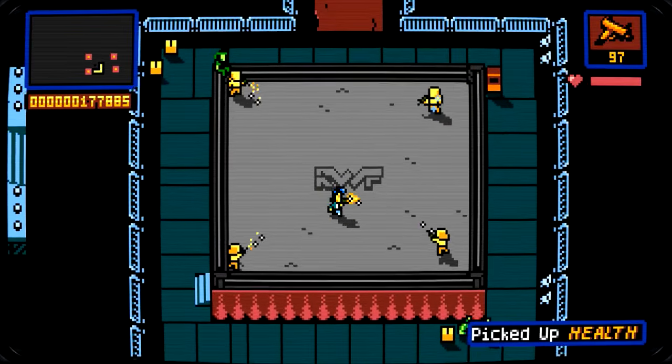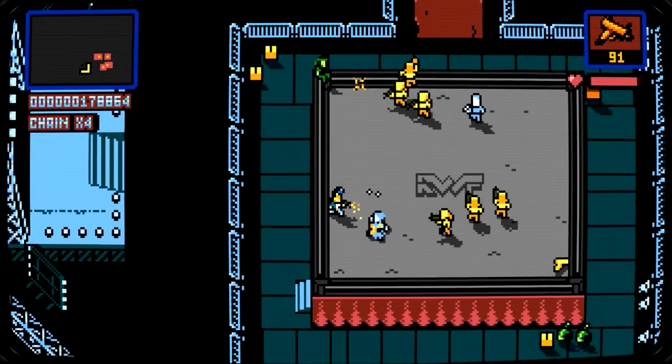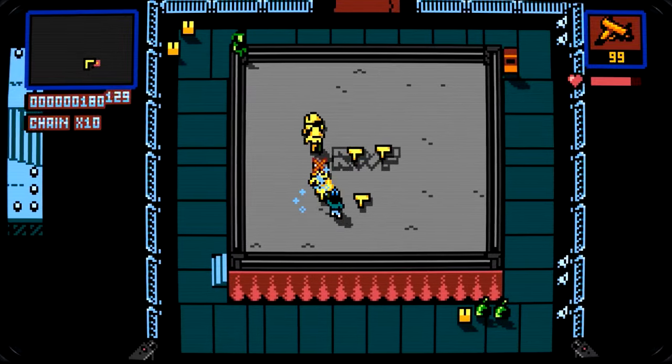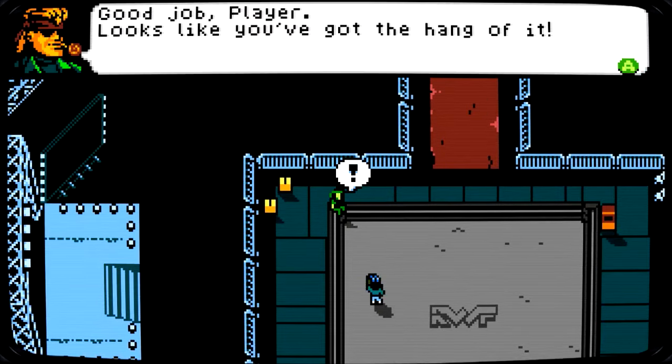Alright, pick up health. A good tactic is to go in circles — seems to help a lot. So obviously, hearts refill your health, guns give ammo, and we'll probably get new ones later. Everything else is points. 'Good job, player. Looks like you got the hang of it.'